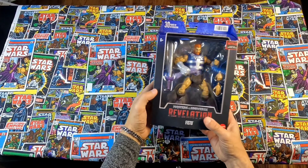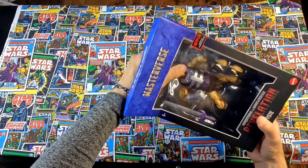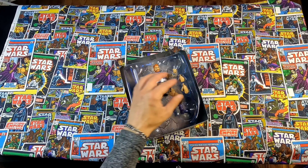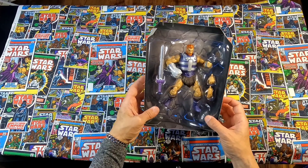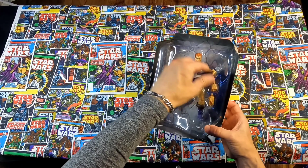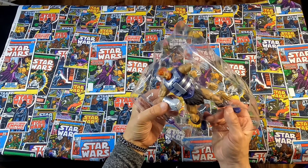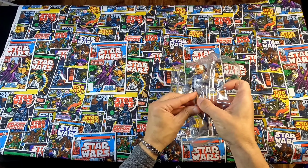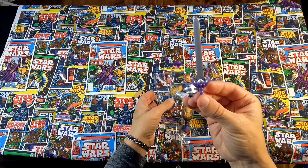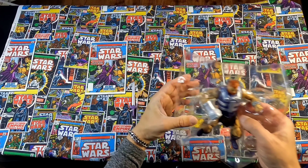We also got Fisto. Let's get Fisto out of his prison. This is the only Fisto that I own — I don't own any other Fistos. He comes with a sword and a couple of different hands, and that's basically it. Let's get him out of there. One hand, two hands, a sword — kind of a cool sword.